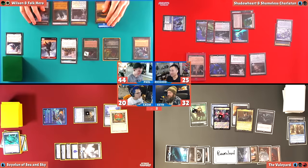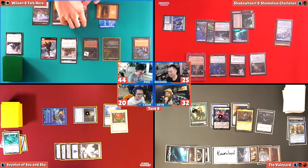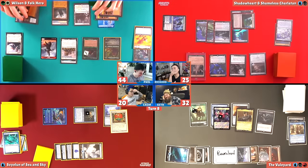I discard Distill Wind. I still only play a bunch of the best. You got a Coat of Arms and a bunch of two/twos. But they're not the same. If you kill the guy with Coat of Arms, then you no longer have a Coat of Arms. Time for my second commander — two mana, Full Hero. Commander creatures you own have: whenever you cast a spell that shares a creature type with this creature, draw a card. Are we going to storm off? Is it bear storm time? Oh yeah, bear storm baby!